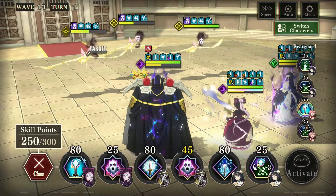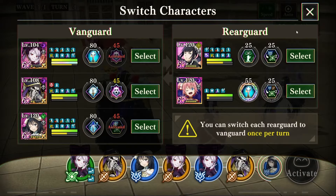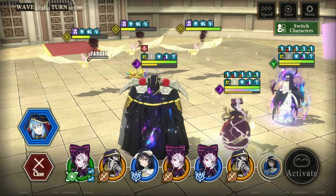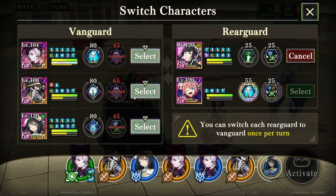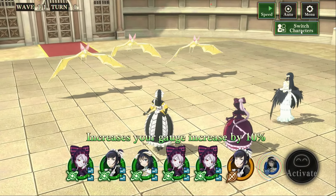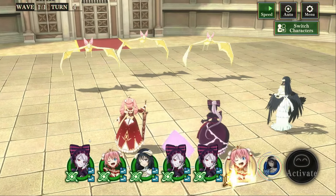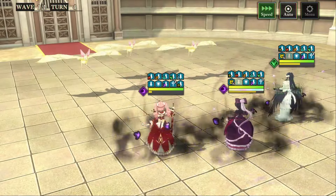Turn four, we alt swap away and alt rush Shoutir again. With these three orbs we'll get her EX ult next turn. Honestly we probably could have nuked here and still hit the damage cap, because when you see the damage we do on turn five you'll realize we didn't need to go that far. But in this clip I went to turn five, so we're going to show turn five.